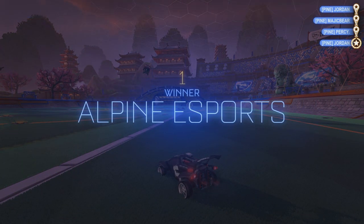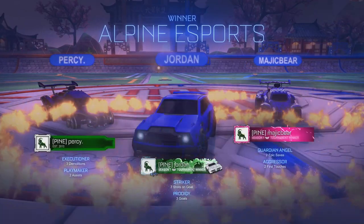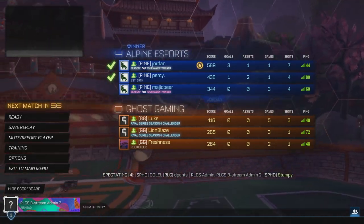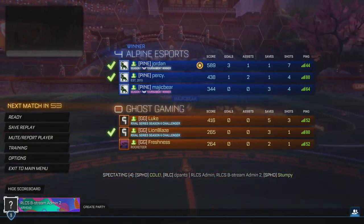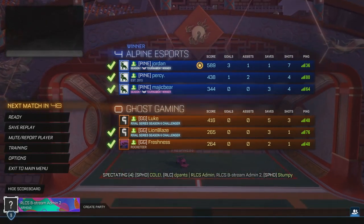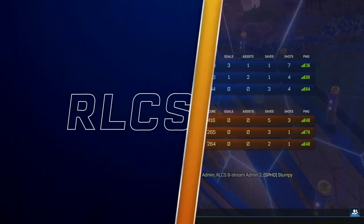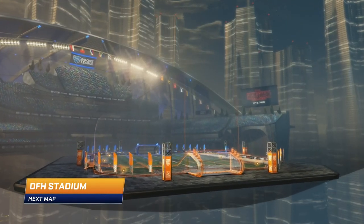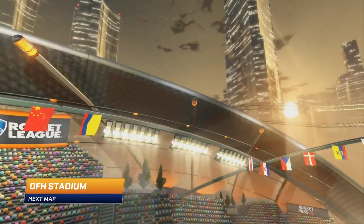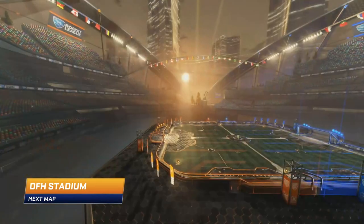Every single goal that Alpine are getting here... are you getting the sense that Ghost Gaming are confident right now in this series? No, I'm not. And I think it would be hard to be confident against a side that is pinning you back as much as Alpine are. The way that Ghost need to come out in this is by having sheer aggression from the start. I think Ghost know they're going to concede some goals — you're not going to not concede goals when you're playing against Jordan right now, to be honest, being fed by Percy and Magic Bear.